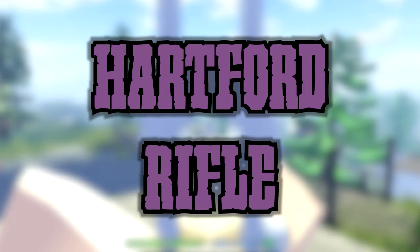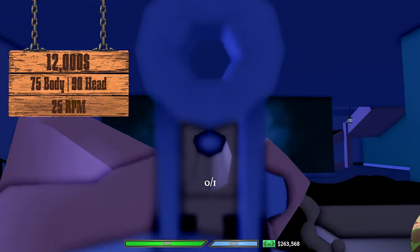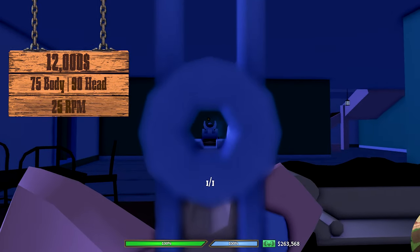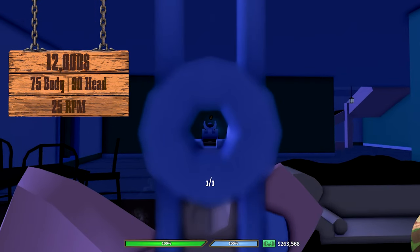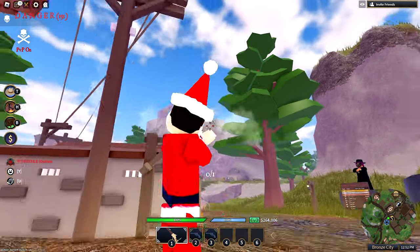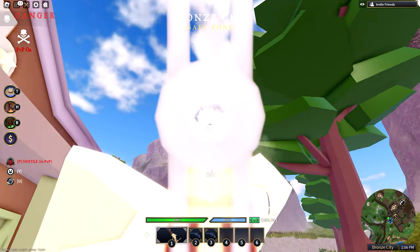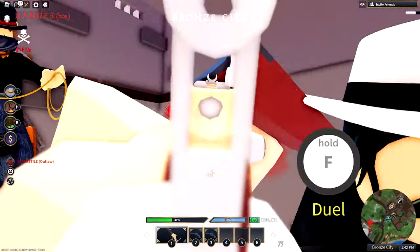The Hartford Rifle: its pros are its really fast reload, super good bullet penetration, significant damage, quick aiming speed, and perfect accuracy. Its cons are its no hip-fire ability, single ammo capacity, and low headshot damage for a sniper. I don't really like snipers but this one isn't horrible — it's excellent for all ranges and does some serious damage, but the headshot is not enough to one-shot, making it somewhat irritating. I rate it an 8 out of 10.